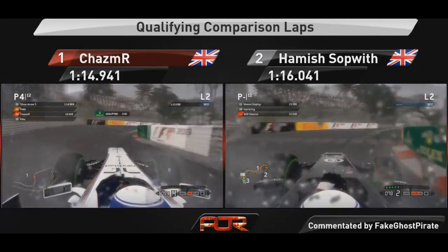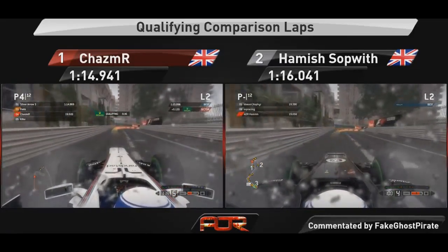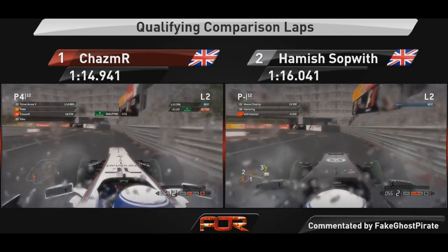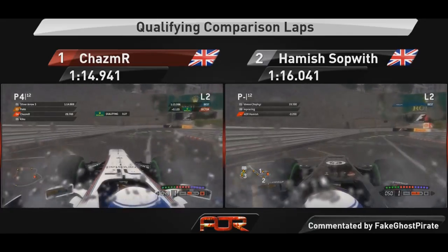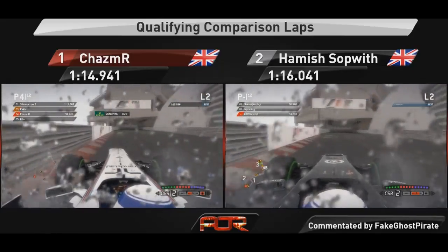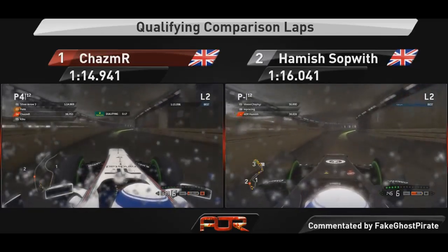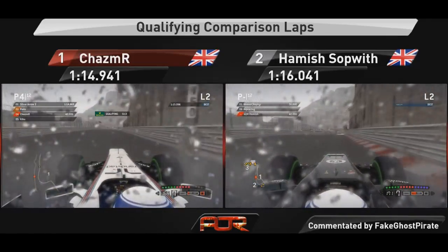You really want to hug that corner, keeping the car to the left to open up the line for Casino and get the best run down the hill towards Mirabeau. At the first split the drivers are pretty much neck and neck as they head towards the tightest corner of the calendar at the Grand Hotel Hairpin. Have to be careful on the throttle for the short run down to Portier, then as early on the throttle as you dare for the longest straight through the tunnel, where both drivers deploy KERS to hit top speed on the only part of the track that's not wet.